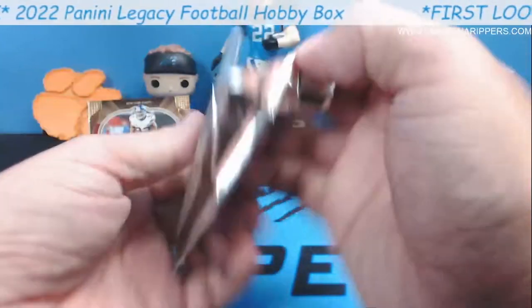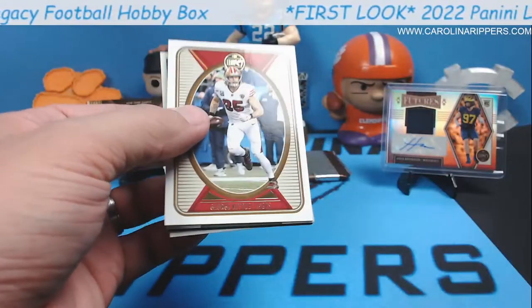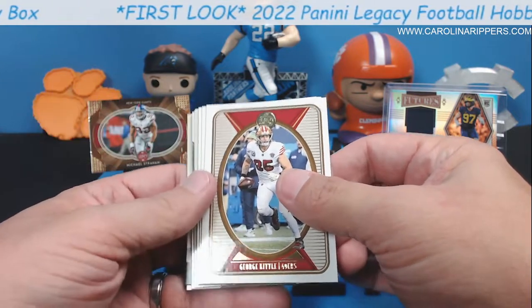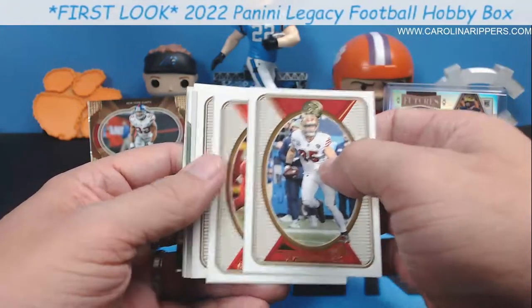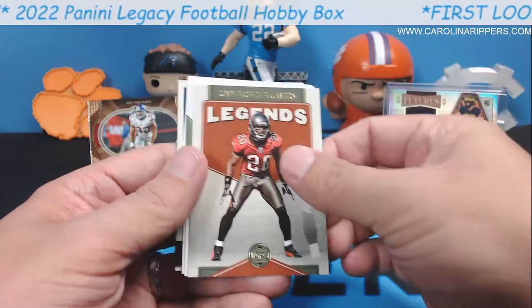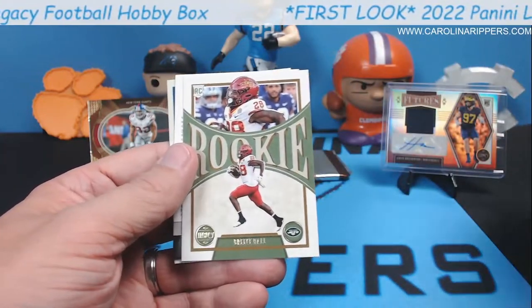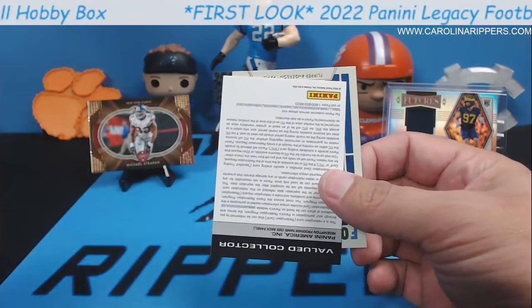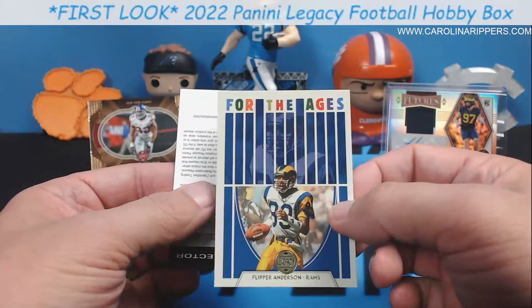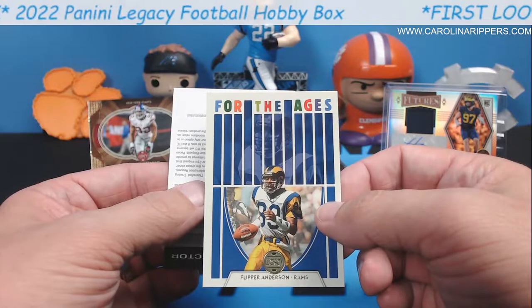We still got one more auto somewhere too, by the way. Do you realize that? Oh, it's a redemption! Who's going to be a redemption in here — George Kittle? Clyde Edwards-Helaire? Kyle Pitts? Maybe it's a legend redemption of Peyton Manning. Ronde Barber, Christian Watson, Breece Hall — heard some good stuff about him. Redemption. Oh look at this — For the Ages, Flipper Anderson! That's a name you haven't heard in a while — or ever.